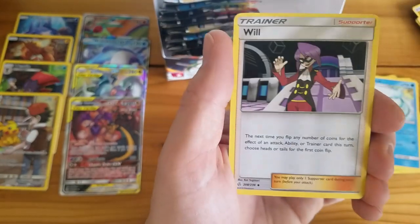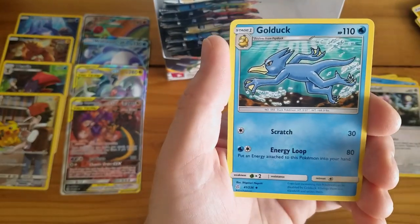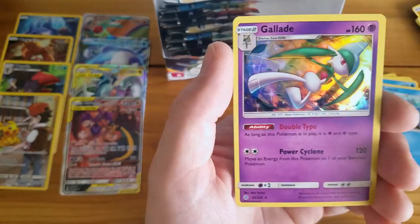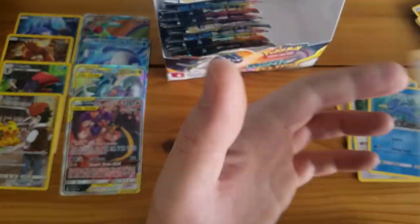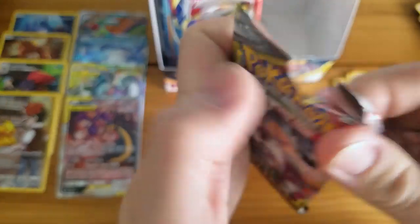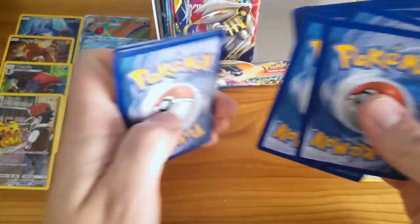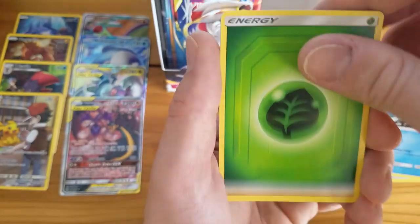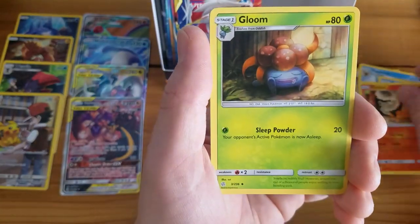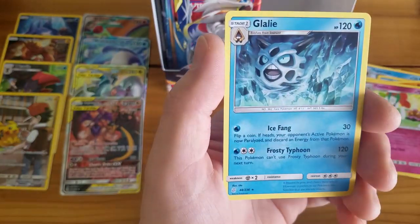We got Igglybuff. Golduck, Vibrava Reverse Holo, and a Gallade Holo Rare — cool. There are 236 cards in this set not counting Ultra Rares, so there's probably 280 or more total. Torkoal, Gloom, Floette, Aipom Reverse Holo, and a Glalie. We're getting down to the end.